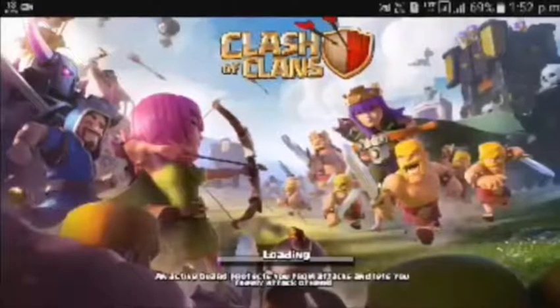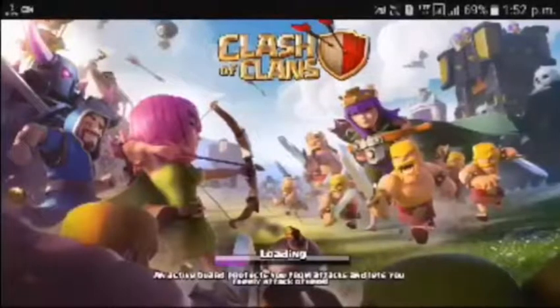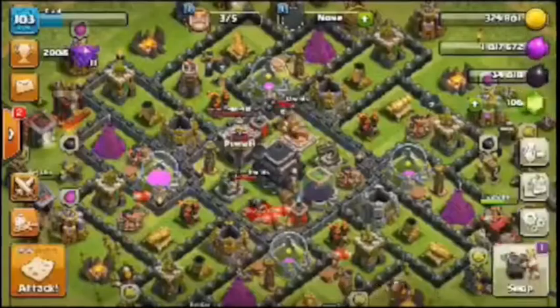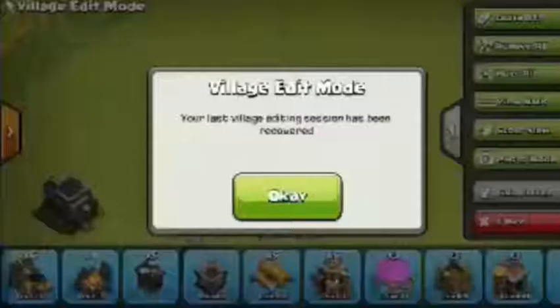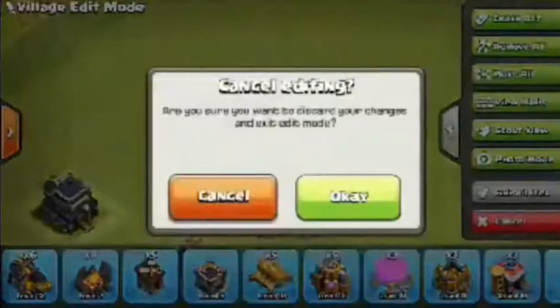Here we go — pressing play, three, two, one, boom. Now apparently this glitch is quite hard; he did say it took him two to three attempts to do it. The screen is now loading up. Hopefully the quality is better for you guys and you can get a rough understanding of what's going on. So he goes into village edit mode — he currently just has his town hall on the base.